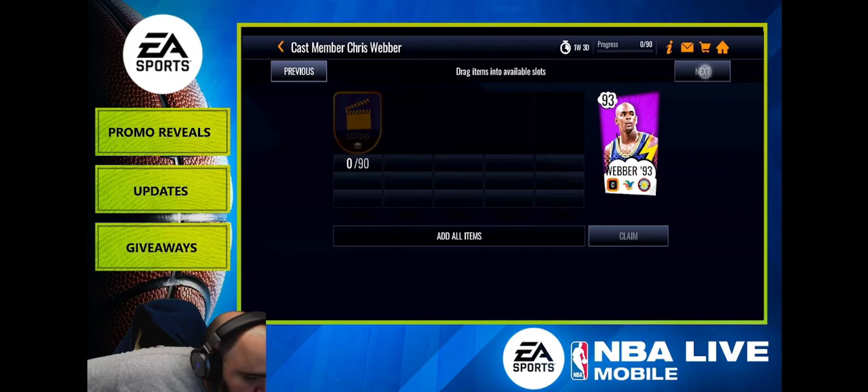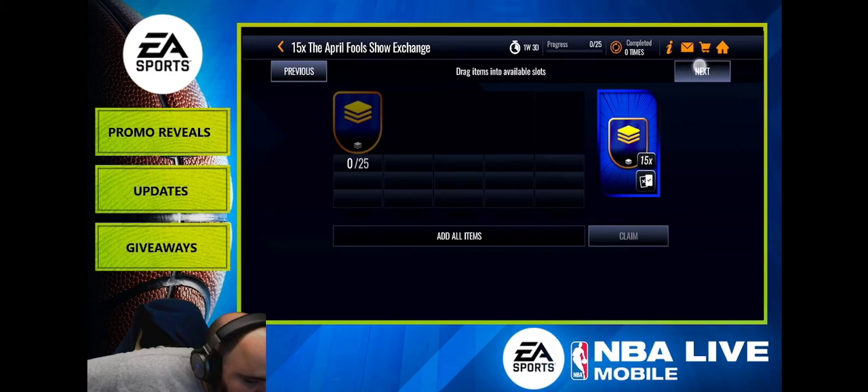You can get two masters free to play, three if you are really lucky. You can also maybe get one or two 97 overalls if you don't get the 96, since you used to have to trade a lot of tokens for the 97. Either way, you could get one 96 or one 97.